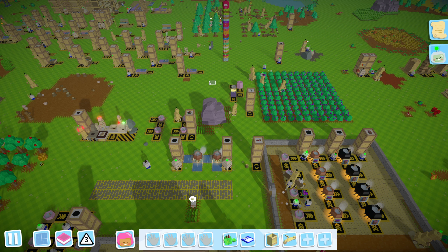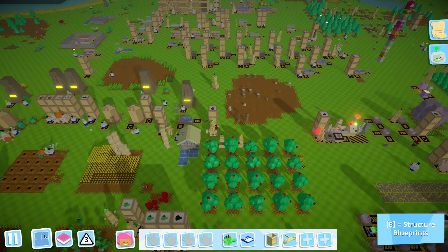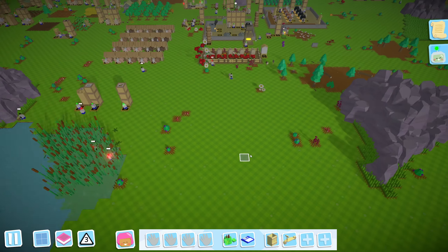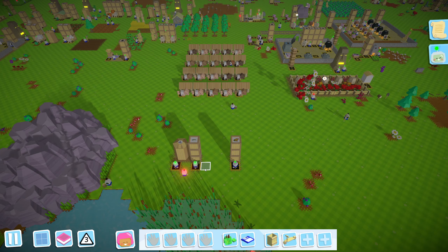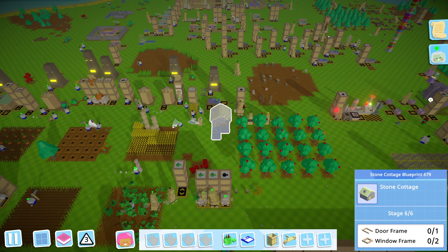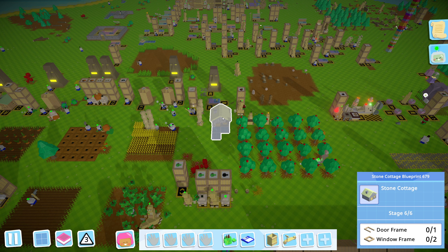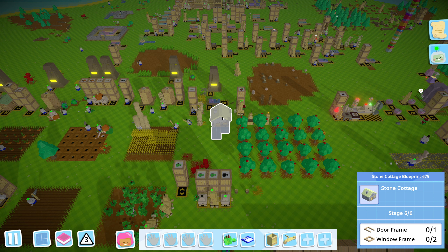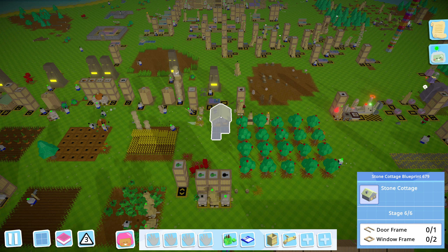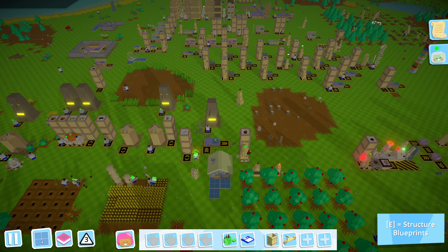Hello everyone and welcome back to another episode of Autonauts. Today we're going to work on door frames and window frames so we can get some tier 4 colonists set up in their stone cottages. We're going to need a lot of these, so let's get these producing right now while we look at the toy station.